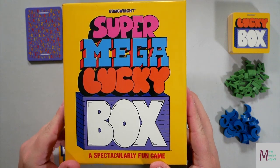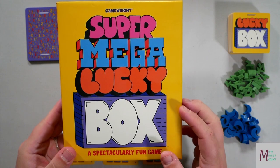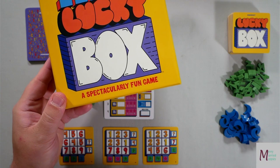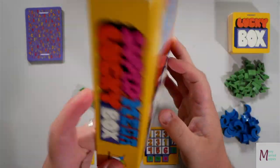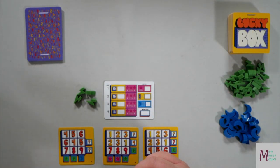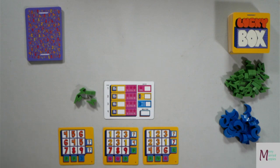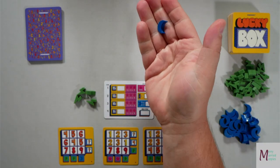Good day, lucky viewers! Today for the solo play, I'm Mary Meeples — I, the Groom. I'm going to be playing Super Mega Lucky Box, a spectacularly fun game from Gameright Games, one to six players, 20 minutes, ages eight and up. This comes from Phil Walker-Harding, who makes a lot of games that we enjoy. First time I'm actually playing it solo — it plays very similar to the multiplayer except the moons score differently.